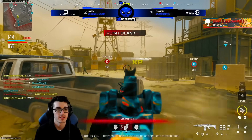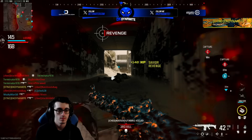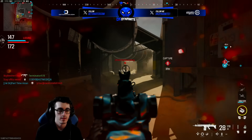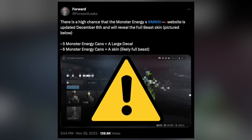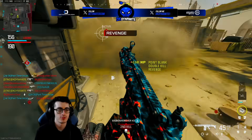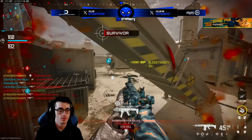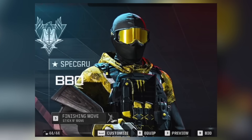The usual leakers posted a preview of what appears to be upcoming Monster Energy rewards as part of the Modern Warfare 3 promotion. On the Monster website, there are unannounced rewards labeled as in-season content, and considering the promotion ends early next year, there are probably going to be some Season 1 rewards revealed very soon. Leakers speculate that by December 6th they'll reveal at least one new reward — apparently a full operator skin you can get by redeeming six Monster cans, and a large decal for five cans. There are a total of about four different Monster skins available, including a yellow one that leaked earlier and a new full beast skin that's probably the final reward of the ongoing promotion.